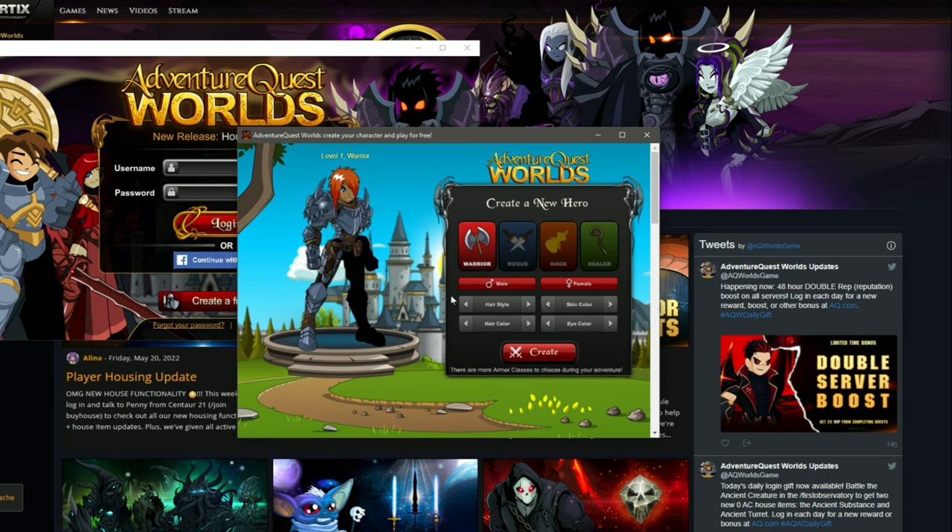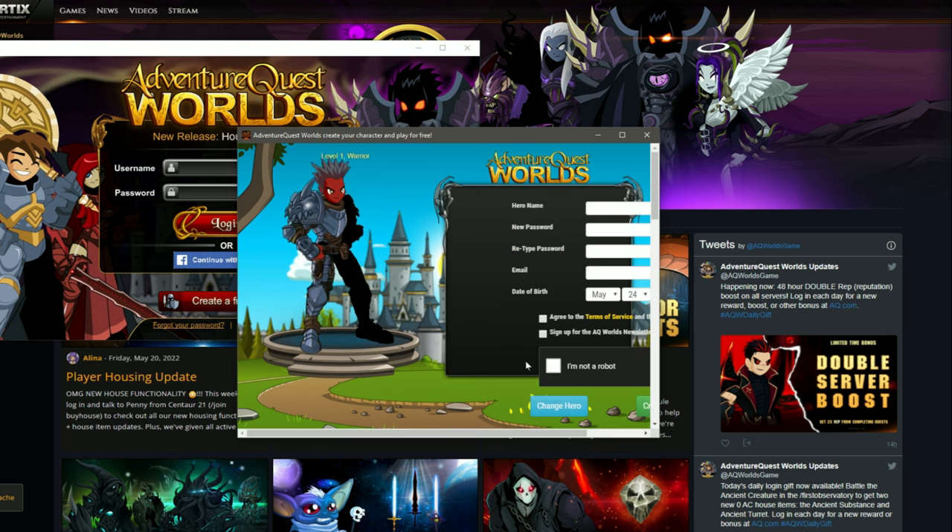Here's the character customization. We have the female and male version. We can change the hairstyle, skin color, hair color, eye color, and then create. I can't see this part, but I'm going to enter in some passwords, email, and all that good stuff, then we'll proceed with the gameplay.